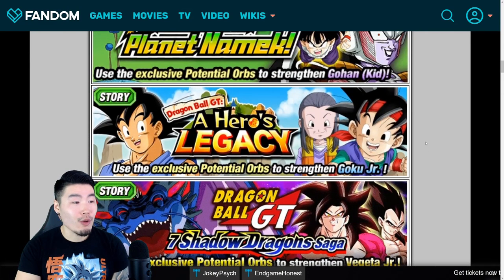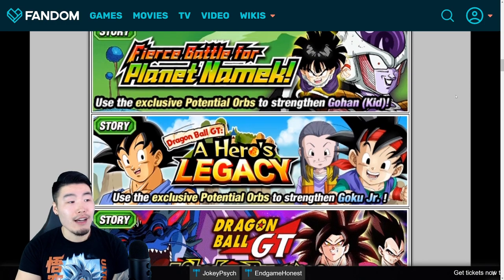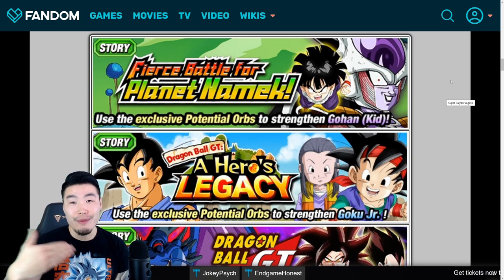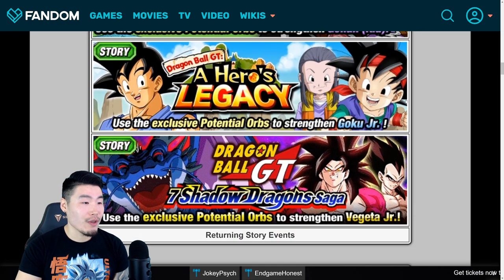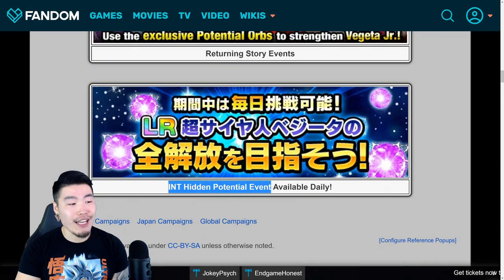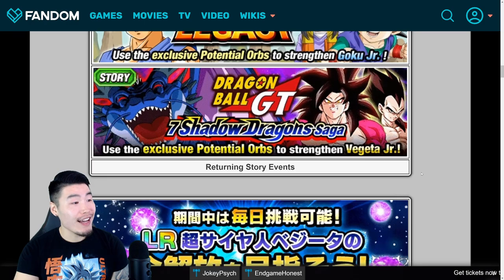On top of that, there were three different story events that returned to JP during their campaign, and I expect Global to get them too since they give you the option of farming free-to-play characters that can be used for the Prime Battle event. So there's the Kid Gohan event, the Goku Jr. event, and the Vegeta Jr. event. And last but not least, the Int Hidden Potential event will be available daily, which makes sense since the Vegeta is an Int-type LR.